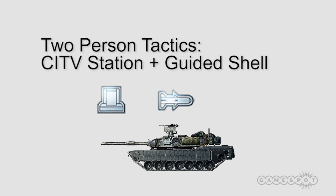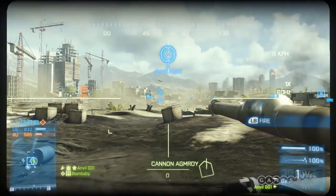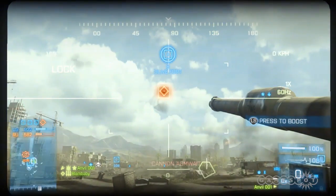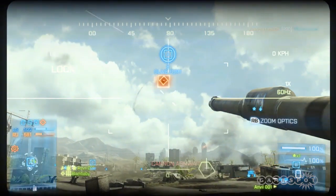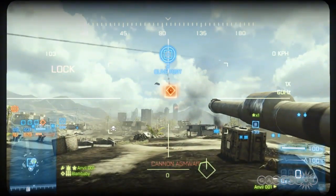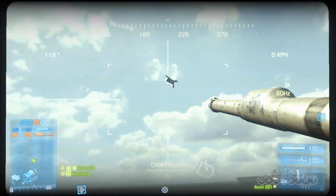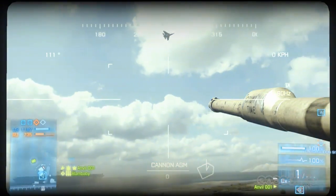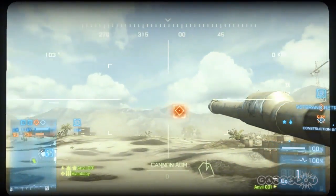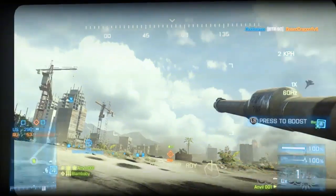Moving on, the second thing we tried, which ended up being one of the most effective, was to hop in a tank with a buddy and use a CITV station — the last unlock in the tank — and guided shells. For the more open terrain areas, like Gulf of Oman over by Olive Fort, there's not a lot of cover, and having an armored vehicle is good. You have a long field of view to see the enemy coming in, and it's easy for the station operator to lock on with plenty of time to get that shell off.